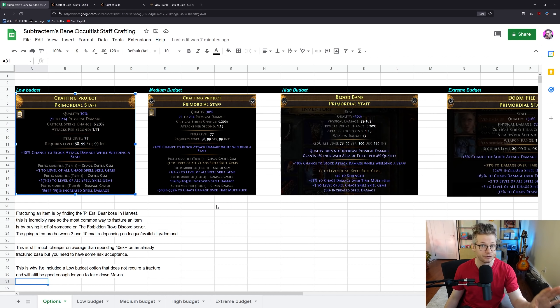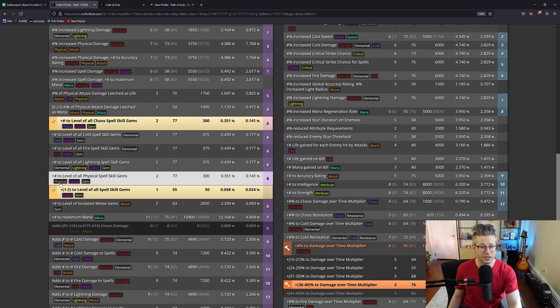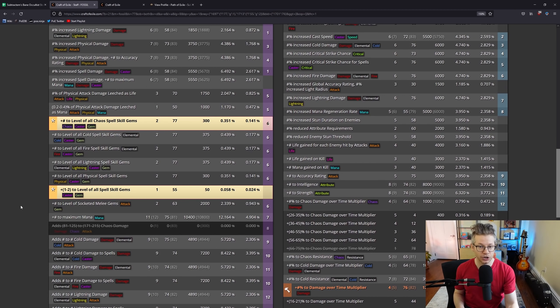This can be effectively free. What I'm recommending here is just get a staff, throw it into random harvest every single time — reforge chaos, reforge caster. The reason we do this is because the two hard-to-get mods we're looking for both have the caster tag and chaos tag. A little side bonus is chaos DoT multi also has the chaos tag. The odds aren't extremely good, but there are folks in the discord who've shown off staffs they made just by throwing it into harvest. Have a backup staff — buy a six-linked item level 77 to 80.